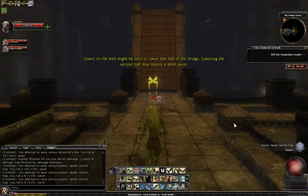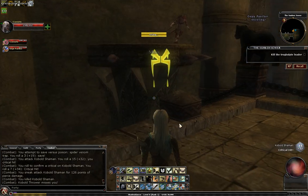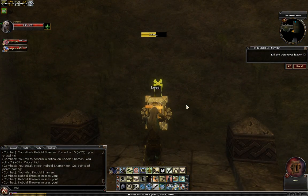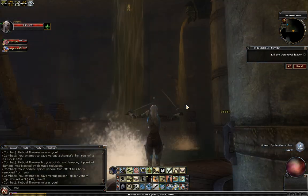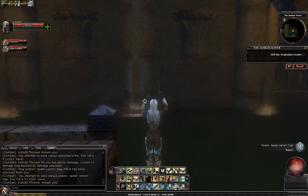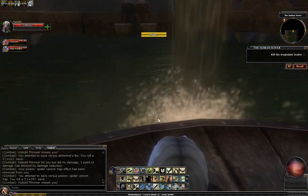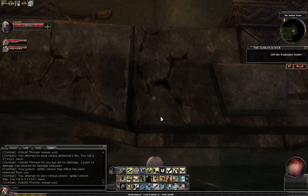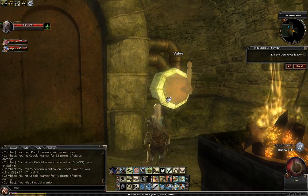This room here is pretty easy. If you go around the sides of the bridge, there are two levers. One — lower — and two. And that will lower the first half of the bridge. The second half of the bridge will lower about midway through the room here. You can see there are levers to the side there, and that'll lower the second half of the bridge. Lever, lever, lever — we just got the lever because it lowered the bridge.